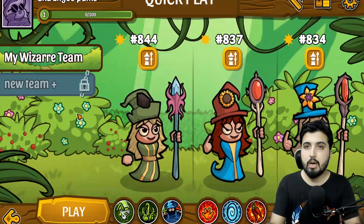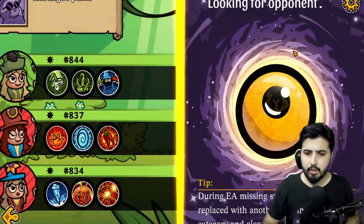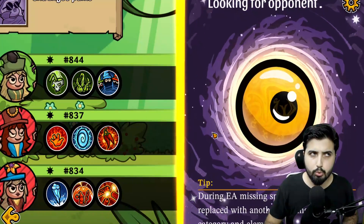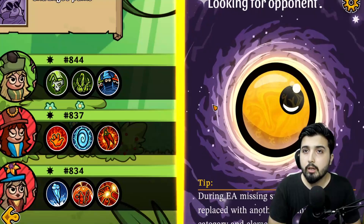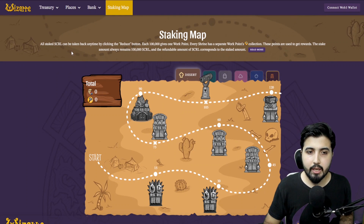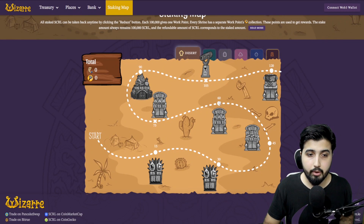Characters and NFT lands — along with their token — are the key to unlocking rewards whatever this platform has to offer. Currently it's looking for an opponent. The game is currently only available on Google Play Store and for Windows, so there are still a lot of players who don't know about it, but that will change very soon. Now let's take a look at the staking map. It says all staked Scroll can be taken back any time by clicking the reduce button. Each 100,000 Scroll gives one work point, and every shrine has a separate work points collection used to get rewards.